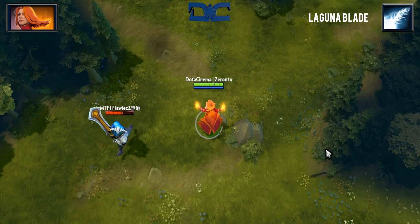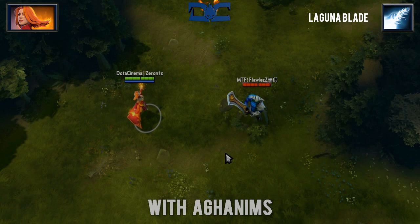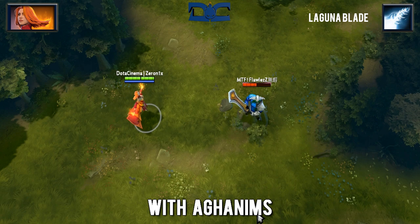Laguna Blade is one of the most damaging single-target skills in the entire game. When used on an enemy, you will instantly deal 950 damage to them. Aghanim's Scepter is able to be picked up by Lina, and it will increase the range of her ultimate from 600 to 900, and increase the damage output from 950 to 1250.